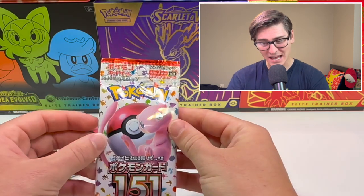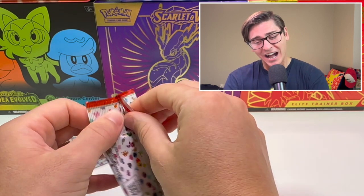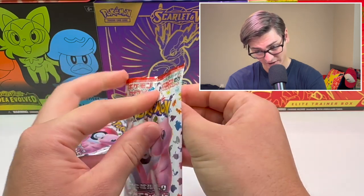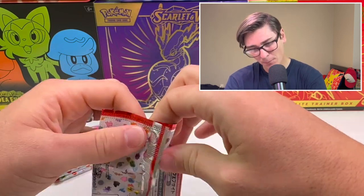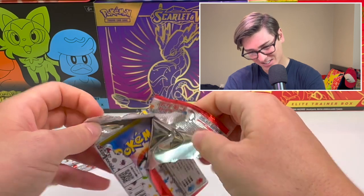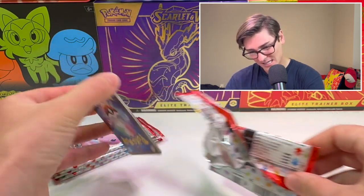Here we go, the booster packs. These packs are different - they do feel different, they're a lot stronger. The top of it is a lot thicker so it's just harder to grab onto. I know that people open these up with scissors a lot and with good reason, because these definitely are thicker and harder to open than our normal packs that you can just pop open pretty easily.